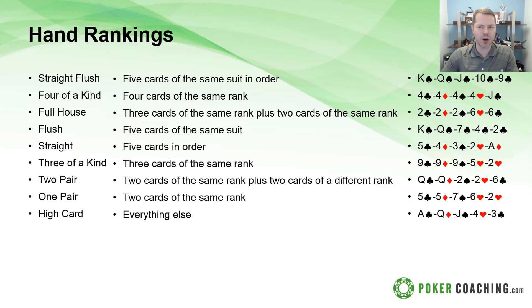Next is a straight — five cards in order, like king-queen-jack-ten-nine. An ace is either high or low, so ace-king-queen-jack-ten is also a straight and it's the best one. Next is three of a kind — three cards of the same rank, like three-three-three-four-two. If both players have three of a kind you compare the highest: three aces beats three kings.